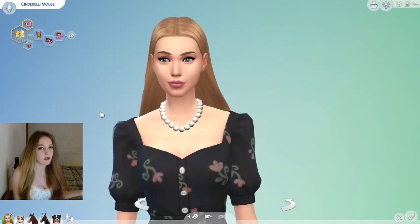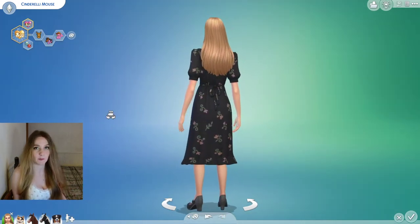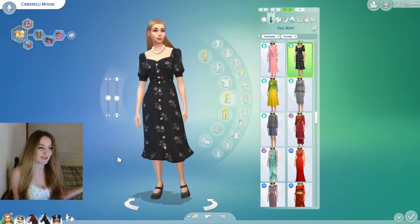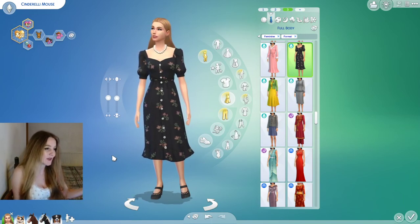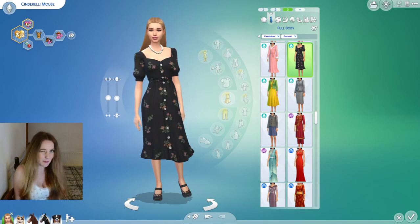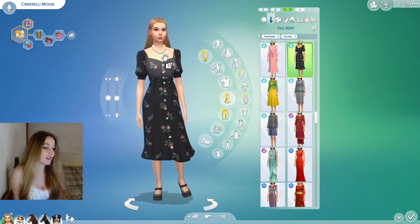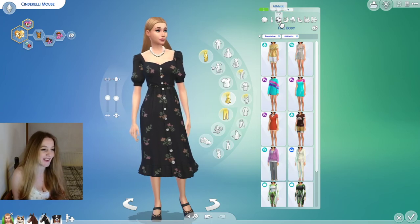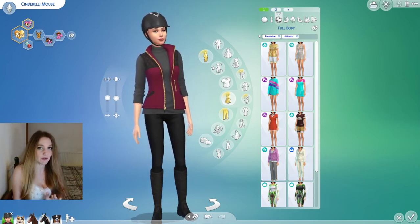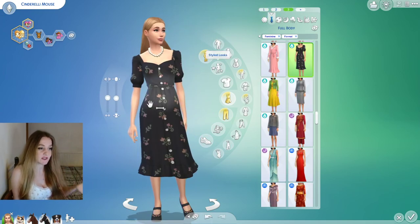I love having more long hair options without accessories — this is exactly what I've been wanting, so thank you Sims team. This Cottage Living dress is absolutely adorable — very mumsy but I love the vibe — with vintage shoes and a necklace also from Cottage Living. Even though this is a Cottage Living outfit, you can see how complementary all these packs are — they all have a farmy feel.